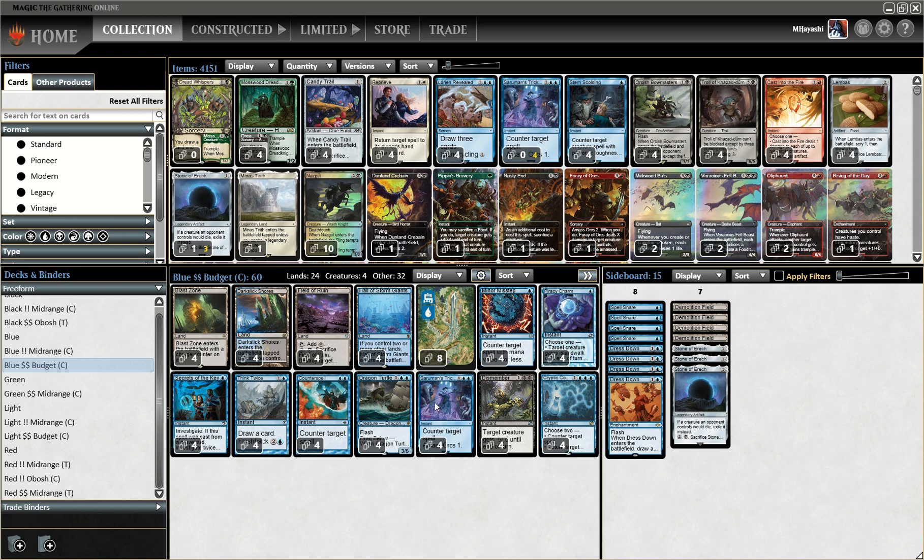I must have looked over this card many many times while looking for good three-mana counterspells until it eventually clicked — wait, this creates a creature! That is actually technically card advantage. The Amass Orcs is surprisingly relevant.